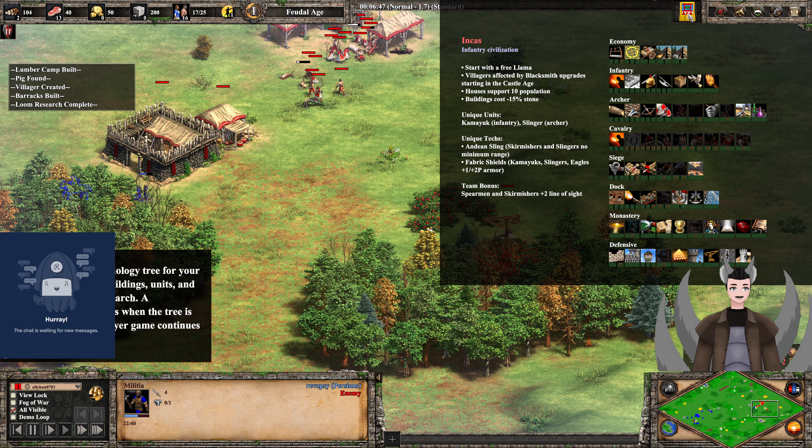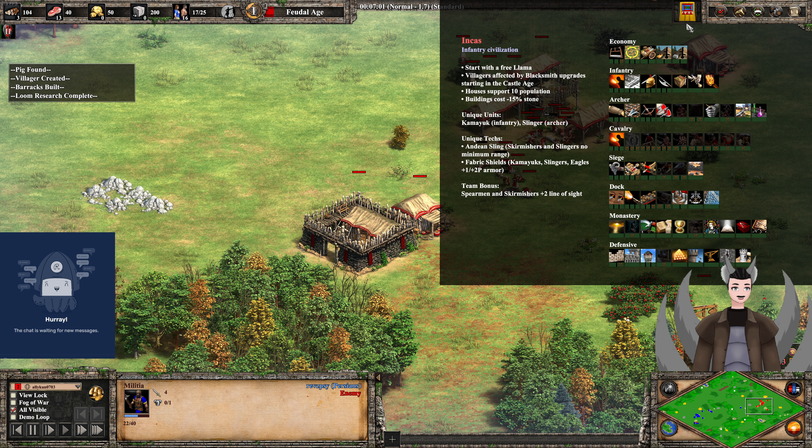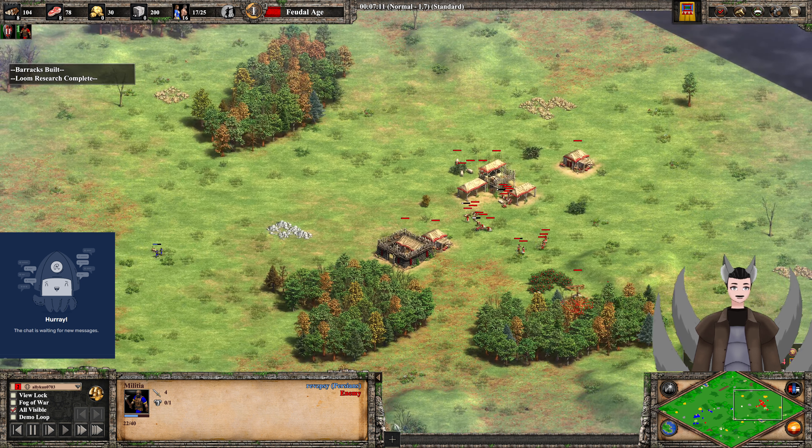Andean Sling gives Skirmishers and Slingers no minimum range, which can be quite nice. Fabric Shields give Kamayuks, Slingers, and Eagle Warriors plus one, plus two pierce armor, making them very resilient. Team bonus: Skirmishers and Spearmen get plus two line of sight. That's nice but nothing critical.